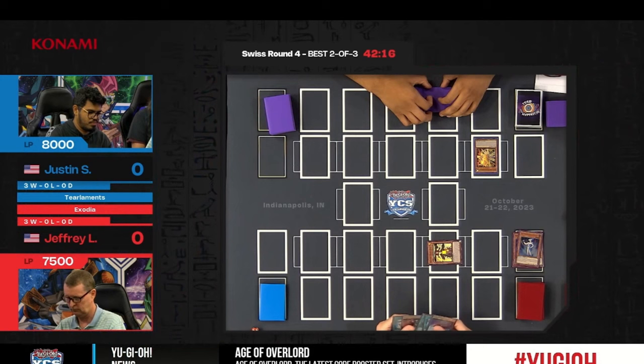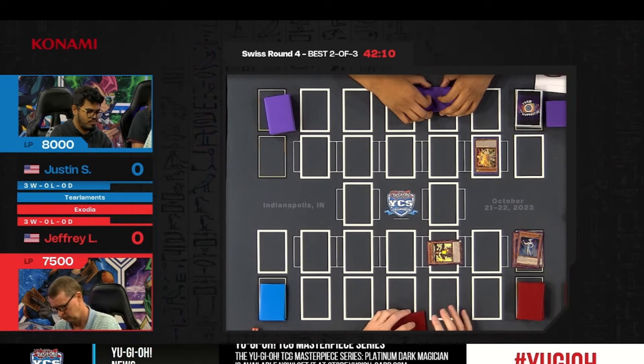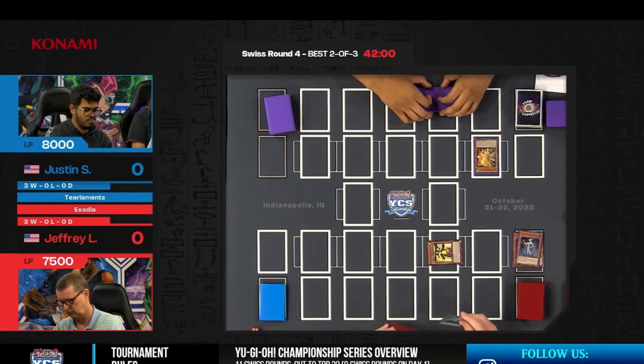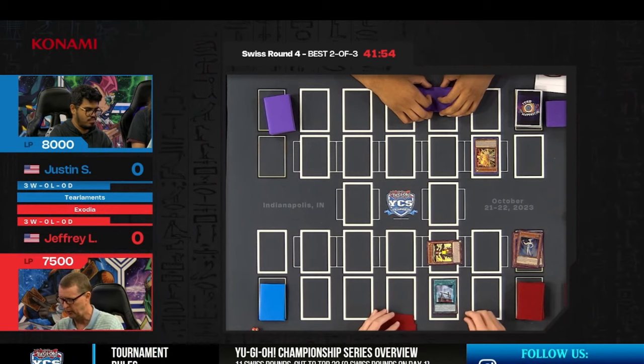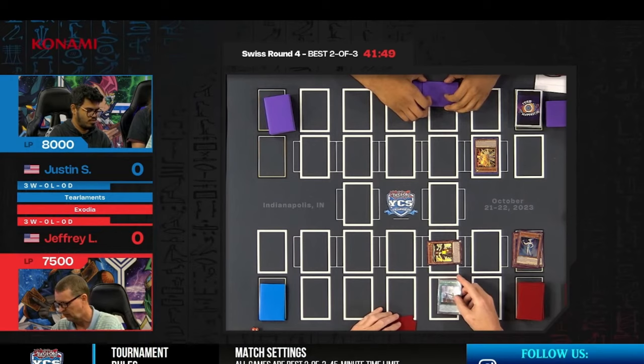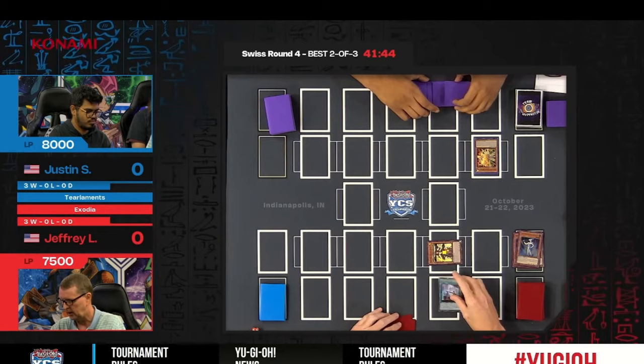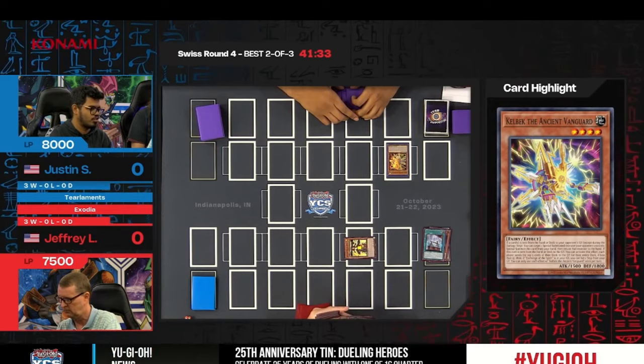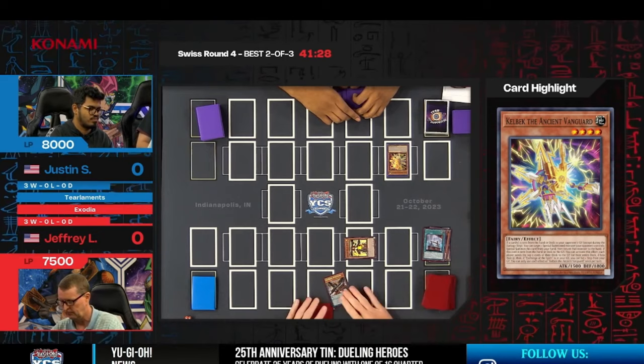Jeffrey is mapping out his turn. When piloting a combo deck this invested in one path, every individual play can really matter. When there's an interaction — in this case putting Assault back into the extra deck — you need to pivot the strategy. You can still get to the end result, but the tree of decision-making has to be altered a bit. Right now it should be green light for Jeffrey — the hand has been seen and the main disruption, Kelbek, has already been activated.